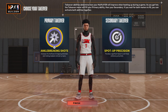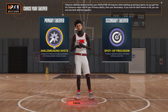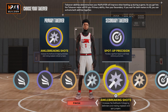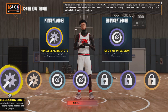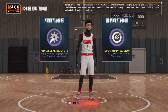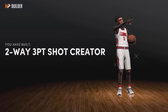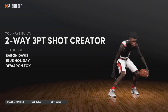For takeovers, I choose ankle breaking shots and spot up. I like to catch people's ankles. If not ankle breaking shots, you can go with double spot up or the lockdown — it doesn't matter. Once you complete the build, they call you a two-way three-point shot creator. That's a rare name right there.